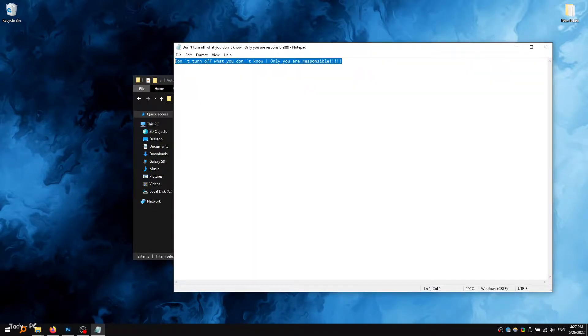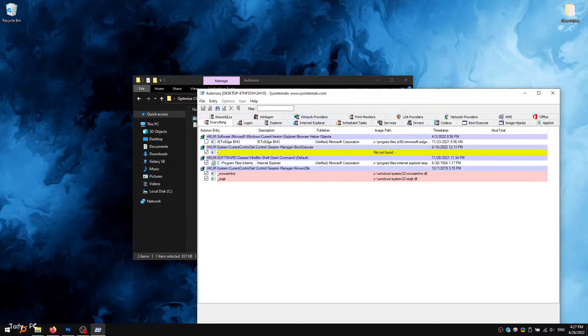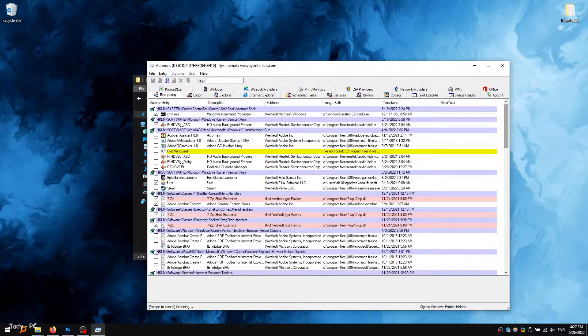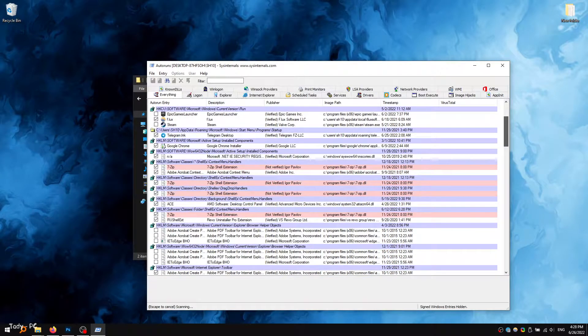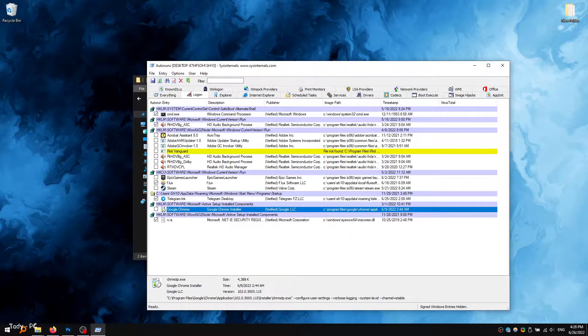Let's start optimizing the processor by disabling unnecessary programs from autorun. To do this, we will use the Autoruns program. Autoruns is a program for monitoring the automatic loading of various applications, services, and components that start when Windows boots. I recommend disabling all unnecessary programs that you will not use when starting Windows — leave only the most necessary ones, but do not disable programs and services that you do not know.